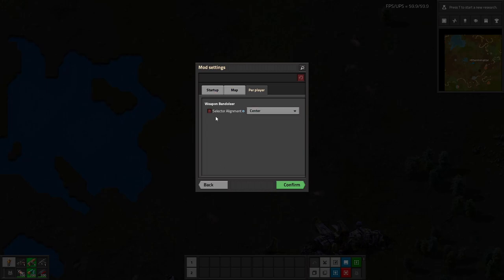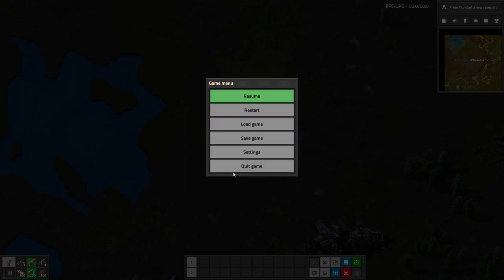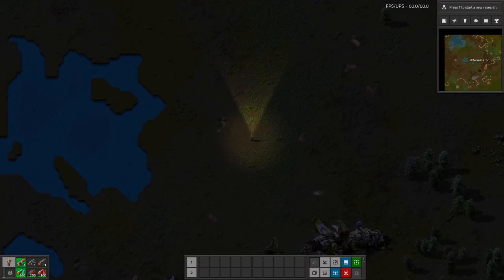In terms of settings, the only one here is a per-player selector alignment setting, which sets the alignment of the weapon selector on the gun bar. You can change this if you want — if you set it to left, you can see it defaults to left, which is what it normally is in vanilla. I would probably set it to this one personally.